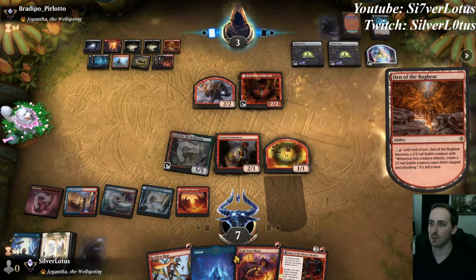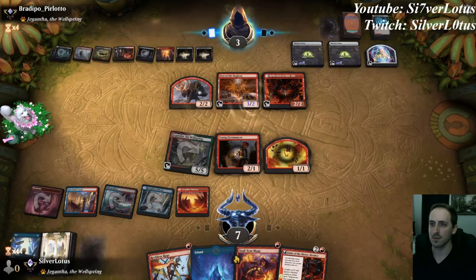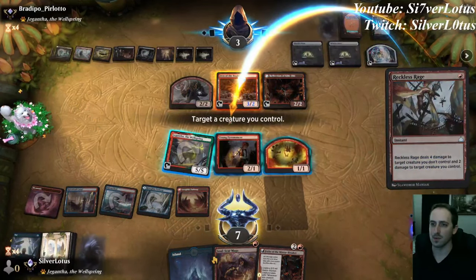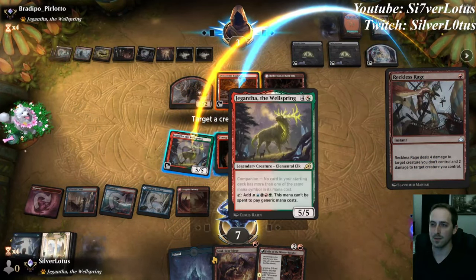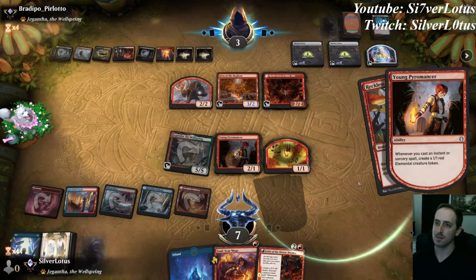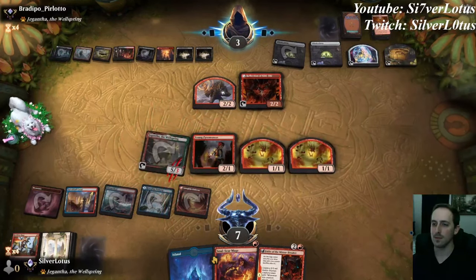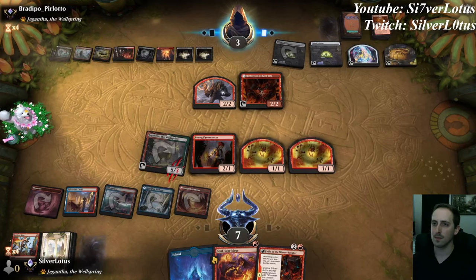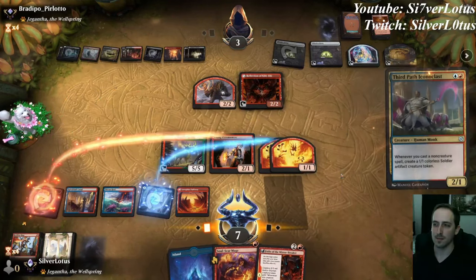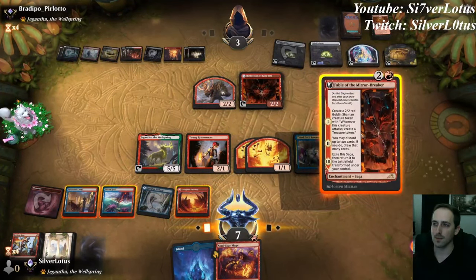Doesn't look like they have it — they just have the Witch's Oven. Opponent's going to activate Den of the Bugbear. We're going to let that resolve but destroy it before it can go to attacks. We'll Strangle it and use our removal, which gives us another token we could block the Goblin with. Opponent's going to sac it to get a food. We draw a Third Path Iconoclast — let's go ahead and cast it, follow it up with Fable.